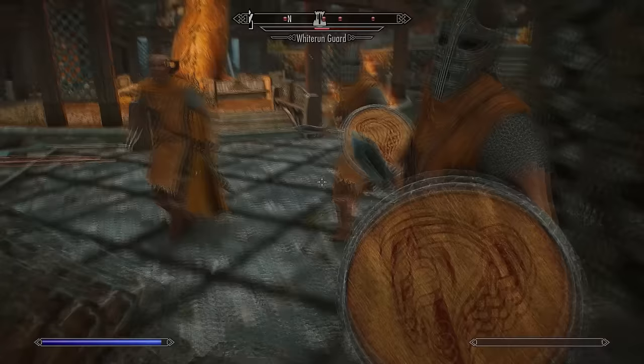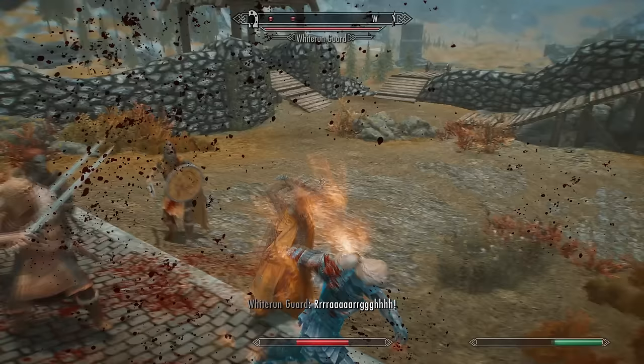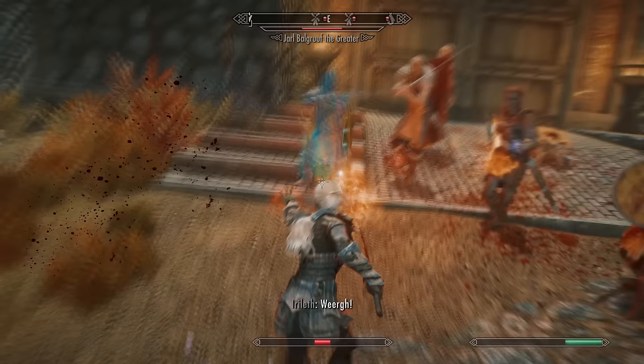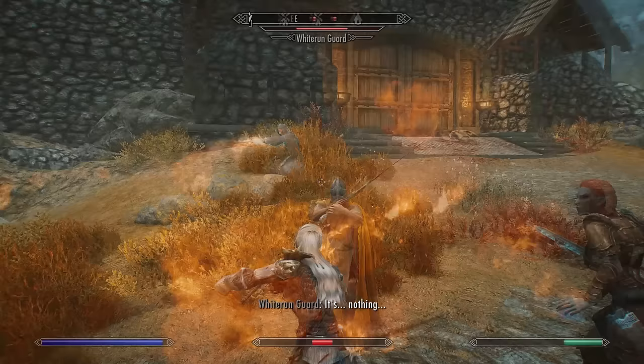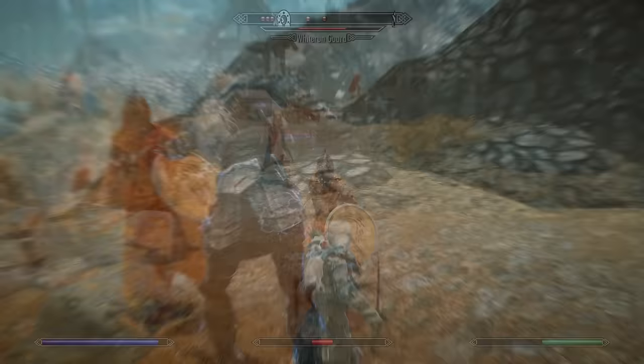While fighting, if you become low on health you can always swap to your Drain Life spell — every vampire has this — and then backpedal while using your backwards power attack to paralyze oncoming enemies. I usually find this gets me out of any tight spots.